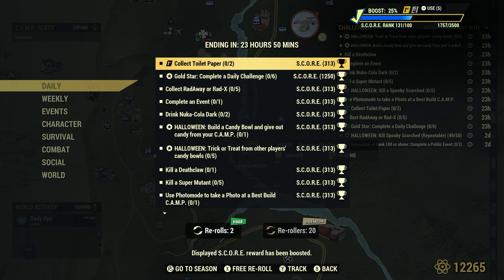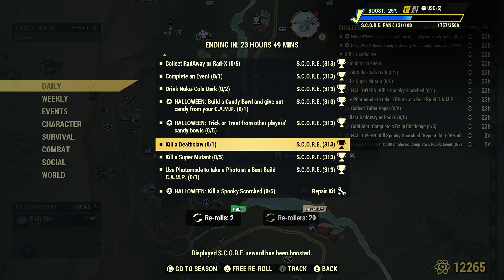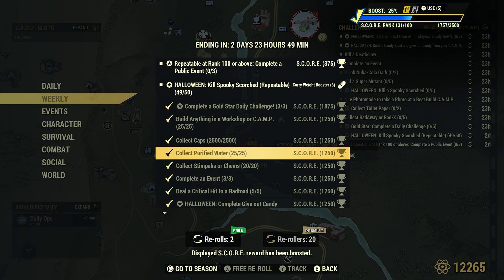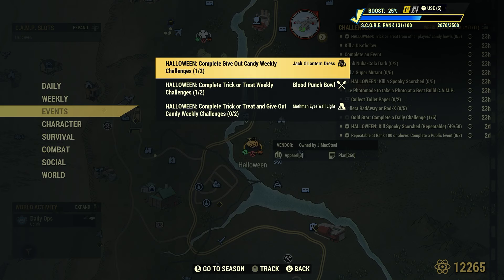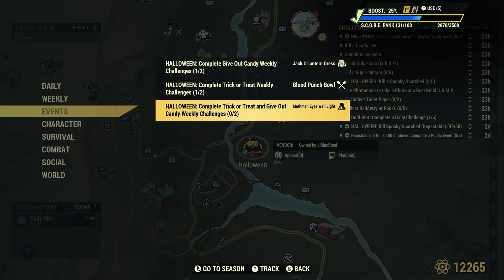We do have the Spooky Scorched in town until November 5th, so it's a little under two weeks at this point. We do have these Halloween daily and weekly challenges going on. These Halloween ones have a star next to them, which means we cannot re-roll them. The daily challenges — build a candy bowl and give out candy from your camp, and retrieve from other player candy bowls — are tied into weekly challenges. If your Halloween challenges look halfway done, you only have half completed this week and you'll get the other half done next week.